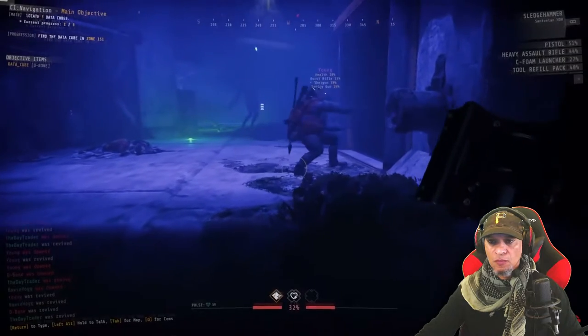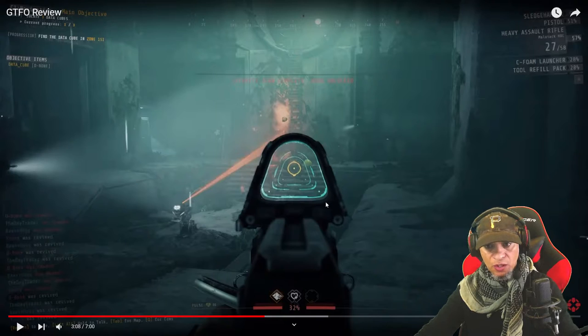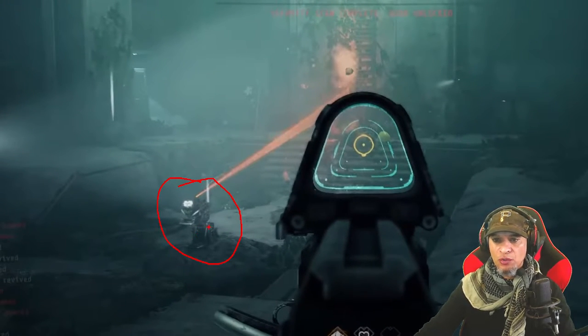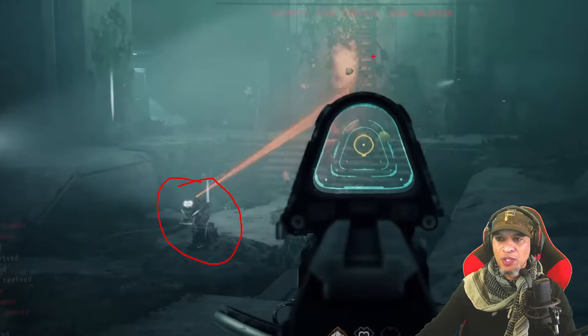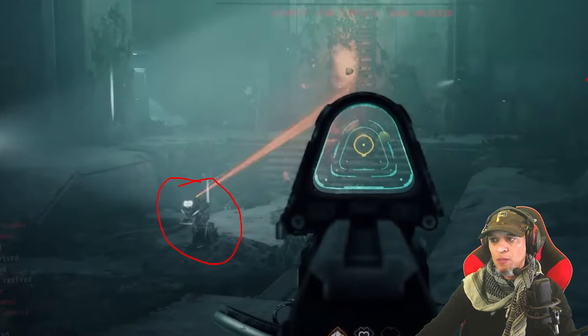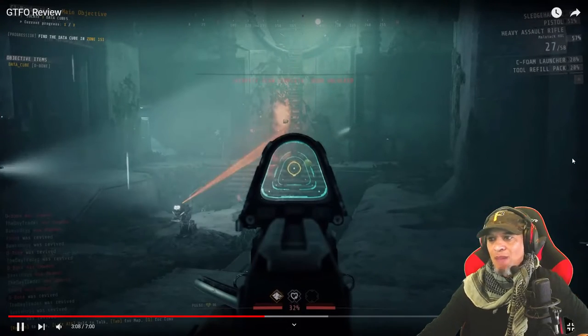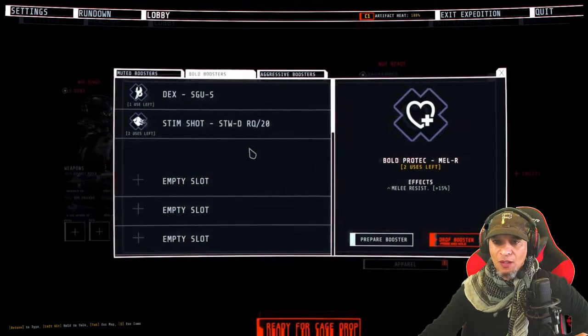This right here is a turret. What you do is place it where enemies are going to come through — like this door right here — and it just pops those guys as they come through. It's pretty effective, but eventually it runs out of bullets and then you're on your own.